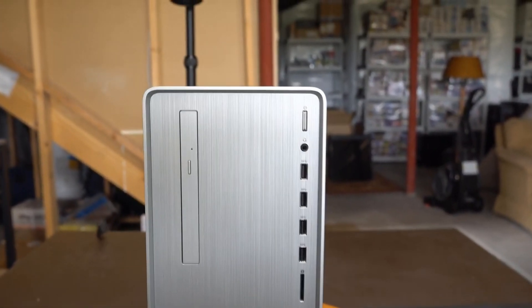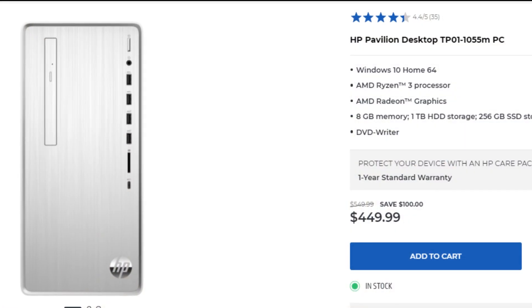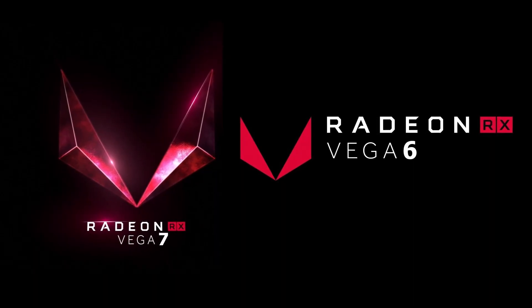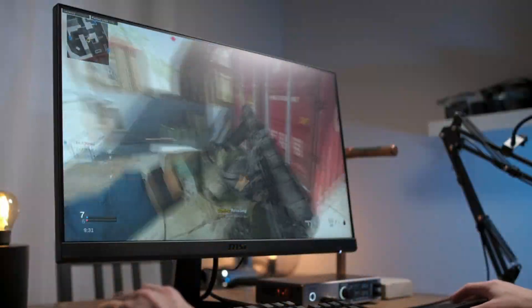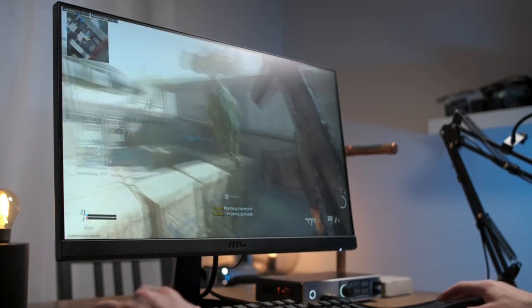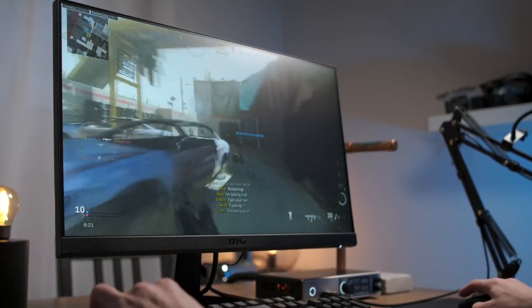At number 4, with the cheapest one on the list, we have the HP Pavilion TP01-1055M. This one is around $449 and comes with integrated graphics along with dual channel 8GB of RAM. For storage, it has 1TB of hard drive. In terms of gaming, you can upgrade the RAM and get better performance in high demanding RAM games like Fortnite, but other than that there's no necessary upgrade for now.